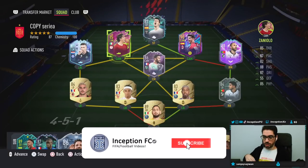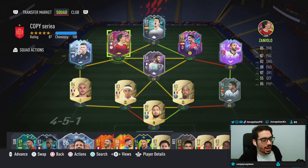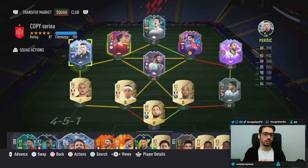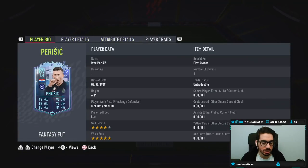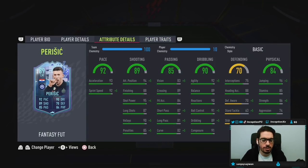Hey guys, it's Inception here, welcome to another video. Today we have the new SBC Parisic card to review. We're taking a look at a card who is six foot one, medium-medium work rates, left footed, four star skill moves with a five star weak foot — pretty decent so far. In-game player traits, the card has the flare trait.